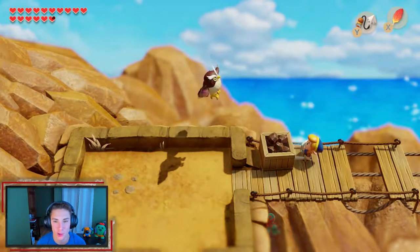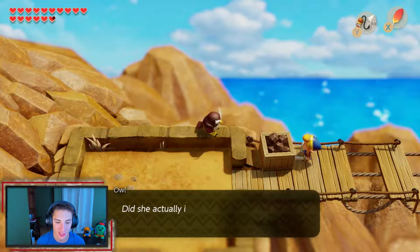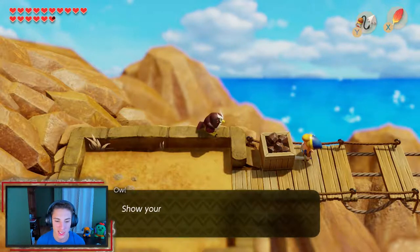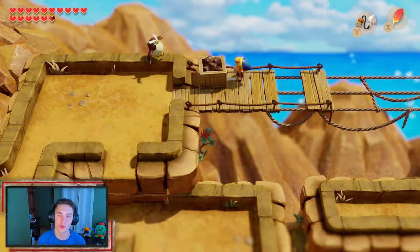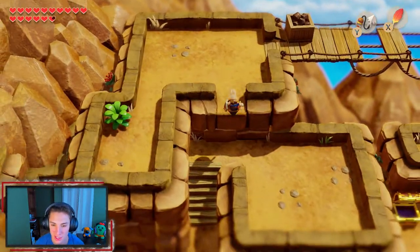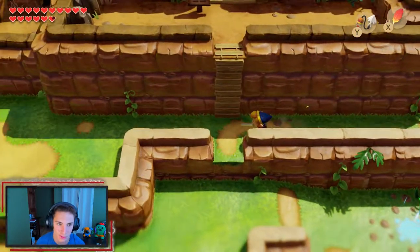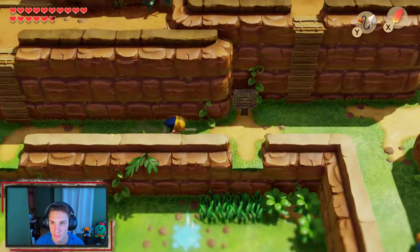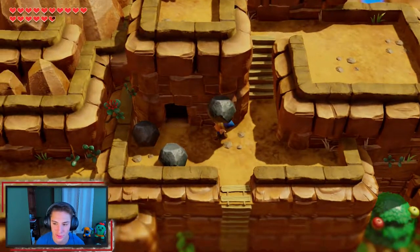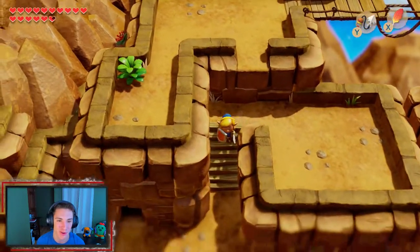Mr. Hoot shows up and gives us advice: Marin's song in front of the egg — her Ballad of the Wind Fish is a song of awakening. The next siren instrument is to the west. Play your melodies so the unliving stones might hear — show your courage, the Wind Fish waits for you. He gives us a hint about using the frog's song for the unliving stones. We take a wrong turn but eventually get back on track.